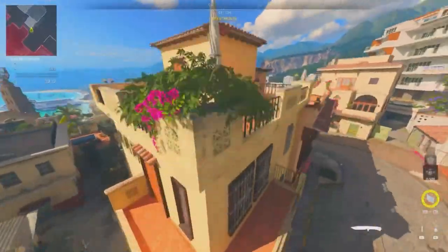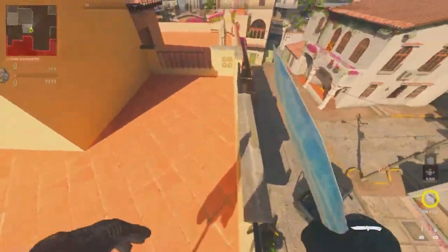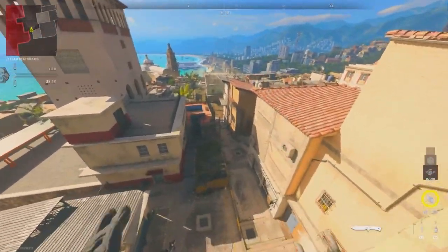Once you get to the same balcony as me, I'm now going to show you an extension. If you literally run and dolphin dive off, you can land on top of the other roof. By the way, this is Devil's footage, so big credit to him for letting me use his footage from last video. And as you can see, you can then get on this part of the roof.